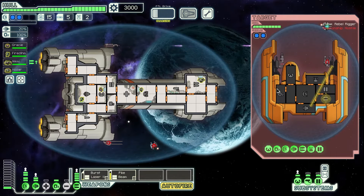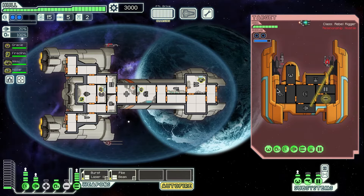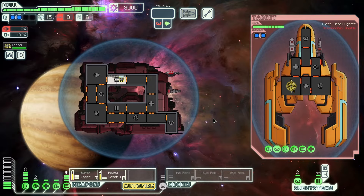Tip number seven: time your volleys — don't use autofire. A lot of beginners use autofire because it's convenient but it causes huge problems. For example, with a burst laser 2 that shoots three shots and a pike beam, the burst laser fires too early so their shields regenerate before the pike beam fires, and the beam does nothing against even a single shield layer. Instead, wait until the pike beam is ready and then fire the laser. When shields are down, pause and place your beam — now you get to damage a bunch of systems.